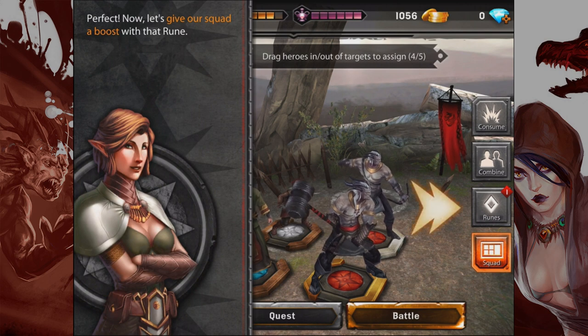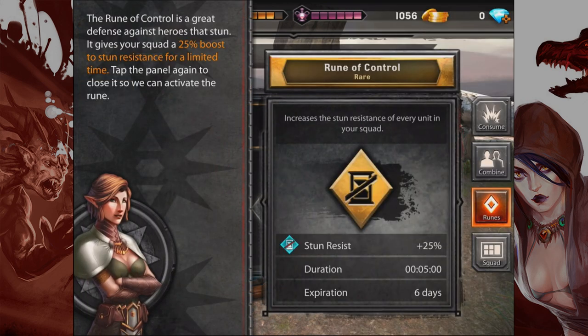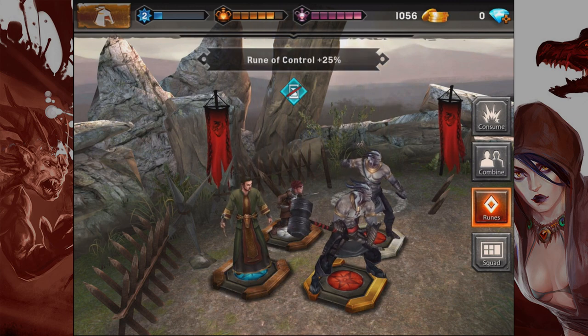Now let's give our squad a boost with that rune. Just like heroes, you can tap on runes to get more info. Increases stun resistance — this is just what we need because that dude stuns! The rune of control gives your squad a 25% boost to stun resistance for a limited time. Let's activate it. Rune of control activated — I can feel the power coursing through my veins.